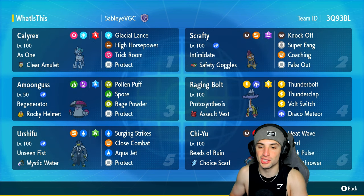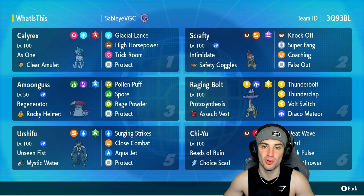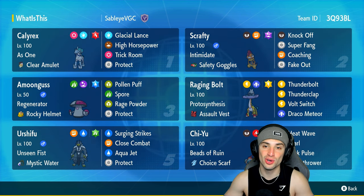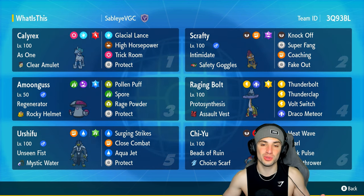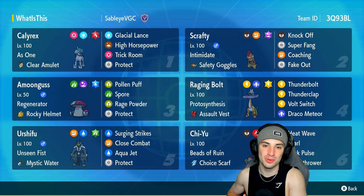Our final four Pokemon on today's team are Amoonguss, Urshifu, Raging Bolt, and Chi-Yu. Raging Bolt and Chi-Yu are top tier on the special attacking side, Amoonguss is a great support Pokemon especially within Trick Room, and Urshifu is a top tier physical attacker. The rental code is at the top right-hand corner — if you enjoy today's video don't forget to leave a like and subscribe.